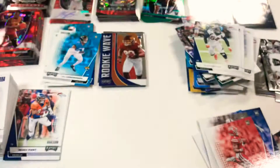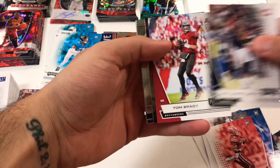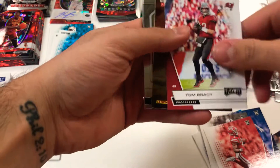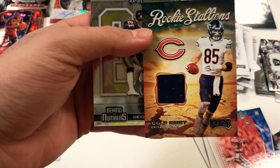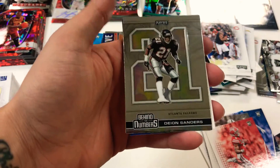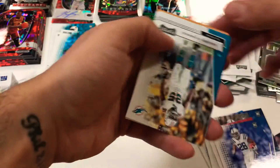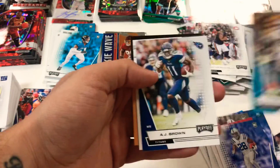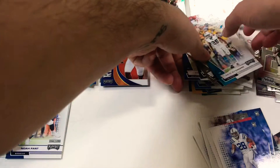And here we go on to the last pack — see what we get for this jersey card. David Montgomery, there's a Tom Brady base, and there we go: it's a Cole Comet rookie Stallions jersey card. Deion Sanders behind the numbers chrome card, there's a Jonathan Taylor rookie, Xavier Howard, AJ Brown, and Max Crosby.